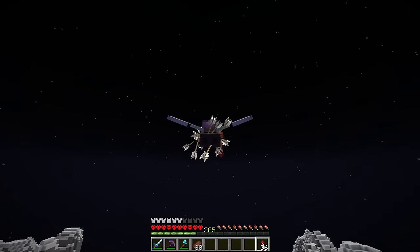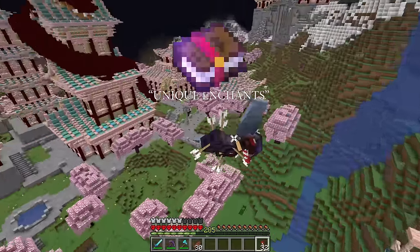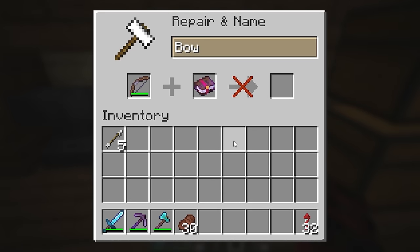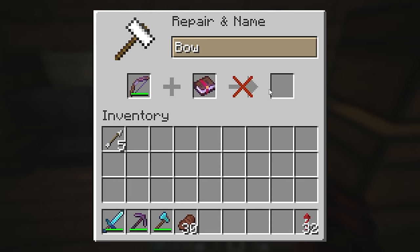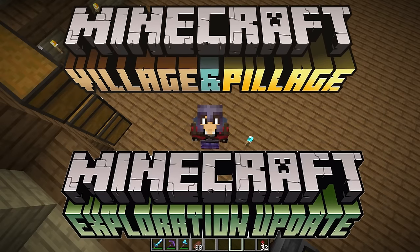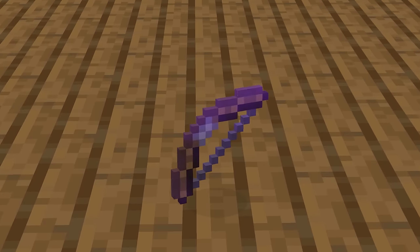Now to get stronger, the first thing we need to do is get way more OP armor. Thanks to Ilmango, a way was discovered to do just that. Minecraft has enchants that are known as unique enchants, meaning they have other enchants they can't be added with. For example, if I try to apply Infinity to a bow with Mending, it doesn't work, since both Infinity and Mending are considered unique enchants. But back in 1.14 and 1.11, Mojang coded the game wrong, allowing these enchants to be put together. You may be wondering: how does that help us get stronger defense? It's a bow after all.